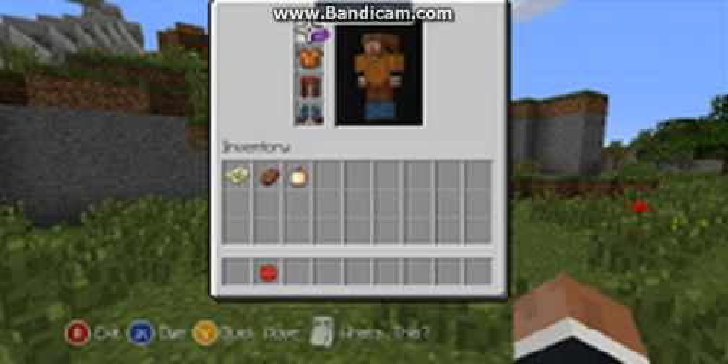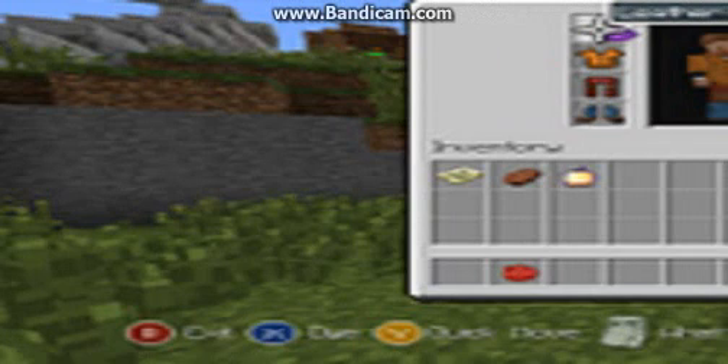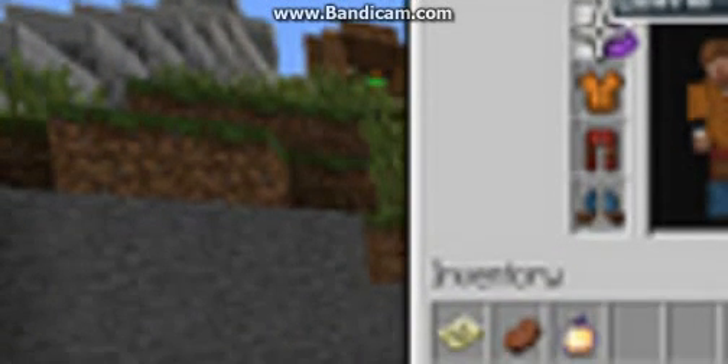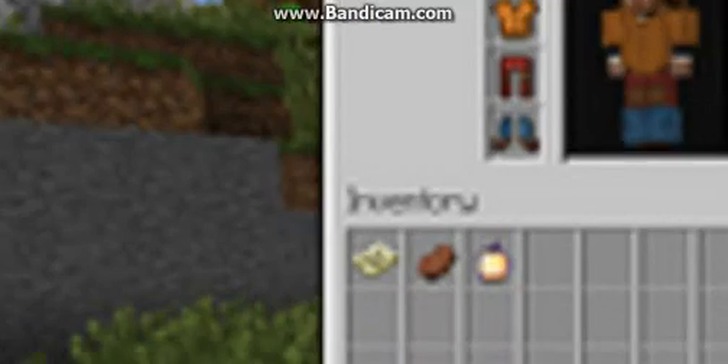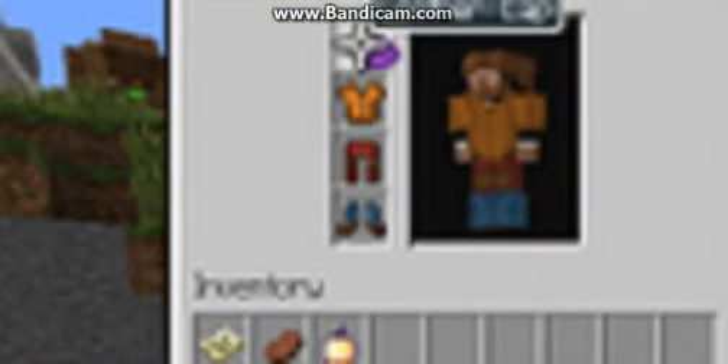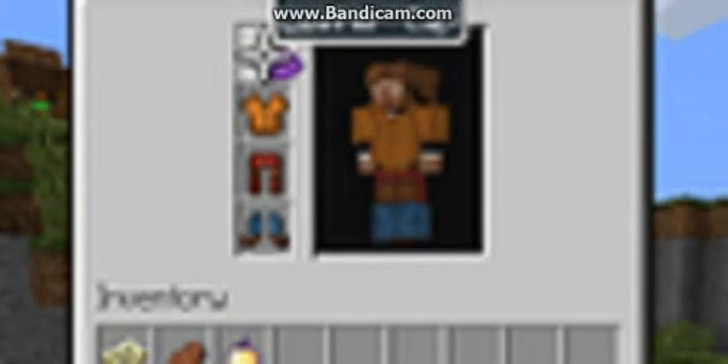I watched one video on it and they didn't mention it, but in the inventory there's actually a golden — it looks like a notch apple. I'm not too sure if it's really a notch apple, but it looks like it a lot. There are actually 60 million different combinations of ways to dye your armor.